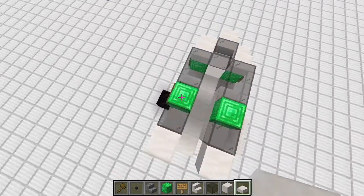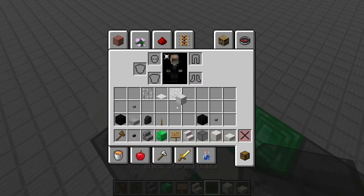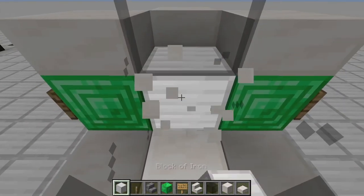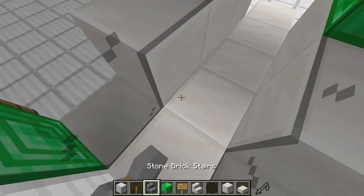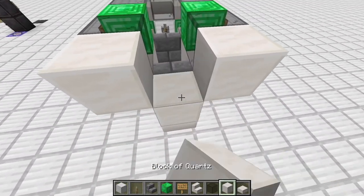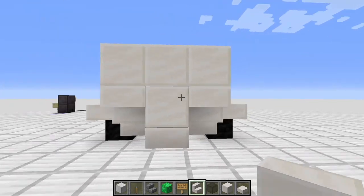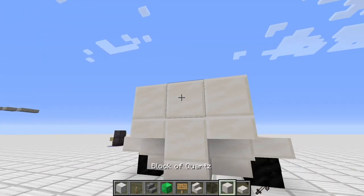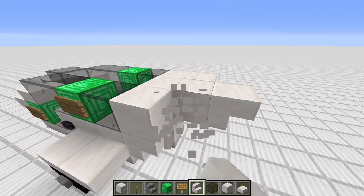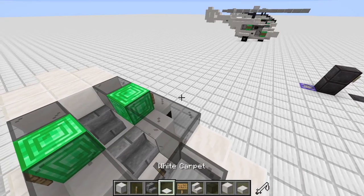Here we can also place some more blocks like this, and for the wheels we cover them via these two quartz slabs. Next we will go to the inside and place the control area — which is this iron block here with the lever and two seats with one space in between. On the backside we fill up with quartz blocks, then place quartz stairs, a quartz block, another quartz stair, and then we simply go starting from here with the carpets.